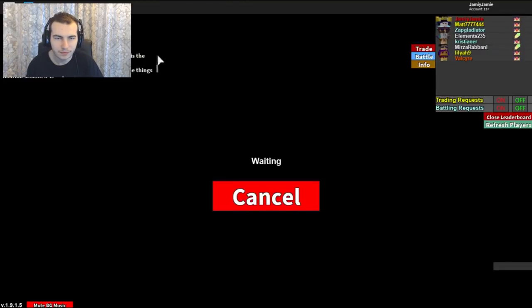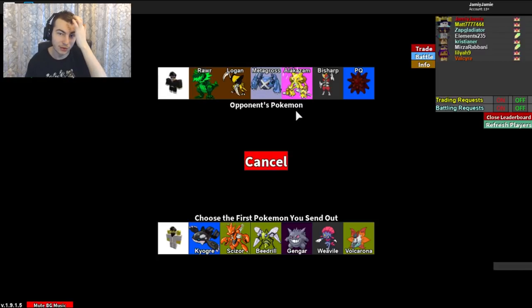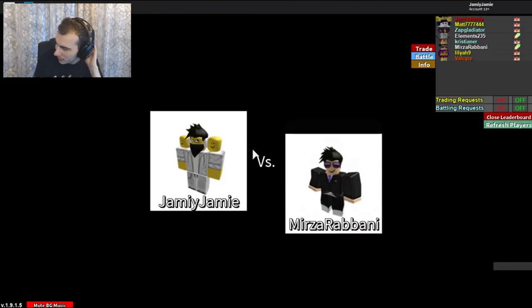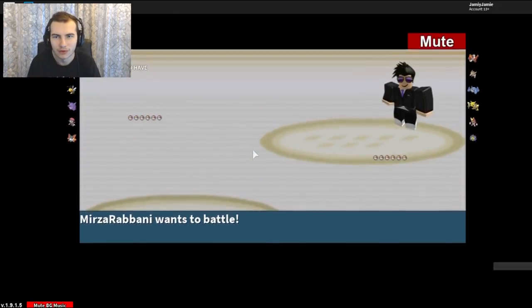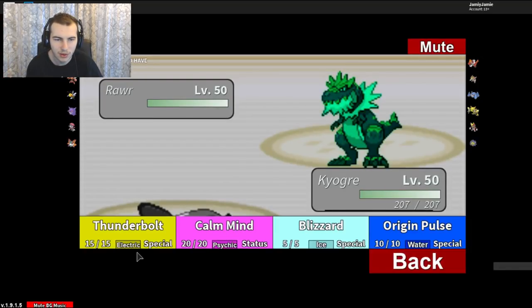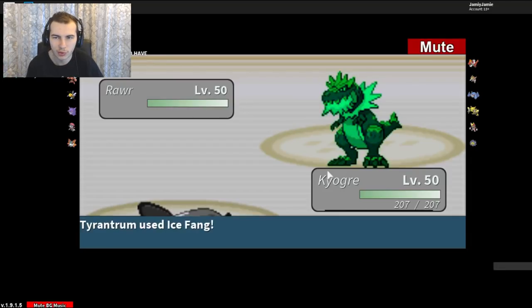Okay, we'll battle this guy first since he has the battle request on. He has an interesting team - probably Mega Metagross or Mega Alakazam. He's got a Stamie, Bisharp, Kabutops, and a Tyrantrum. Let's start off with the Kyogre - it should be okay. We have Thunderbolt on it to deal with water types. There's the Tyrantrum - just going for the Origin Pulse. This should be able to one-hit KO it. Ice Fang - we're a Water-type, so not sure why you'd use an Ice-type against us, but okay. Origin Pulse is just going to one-hit KO it.